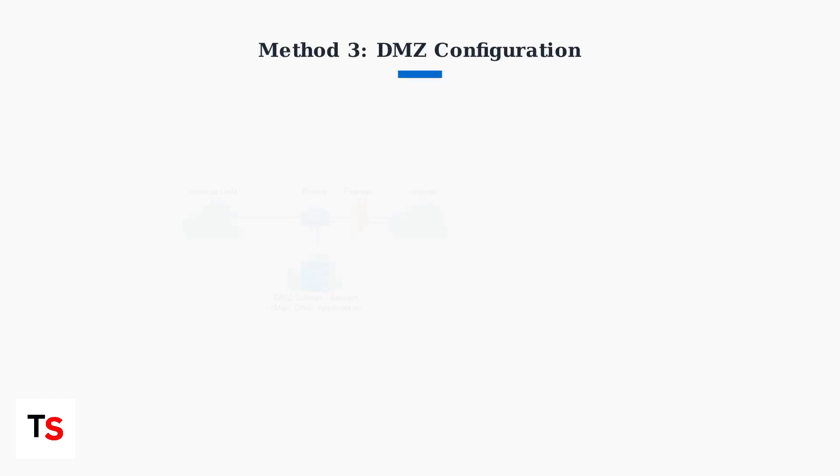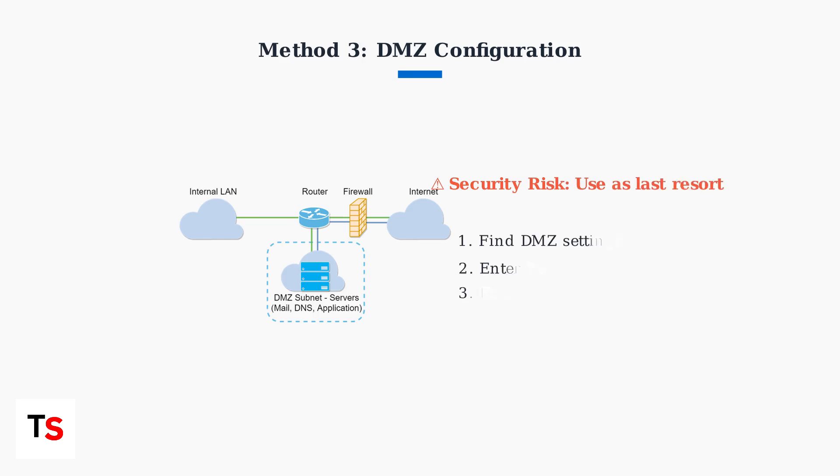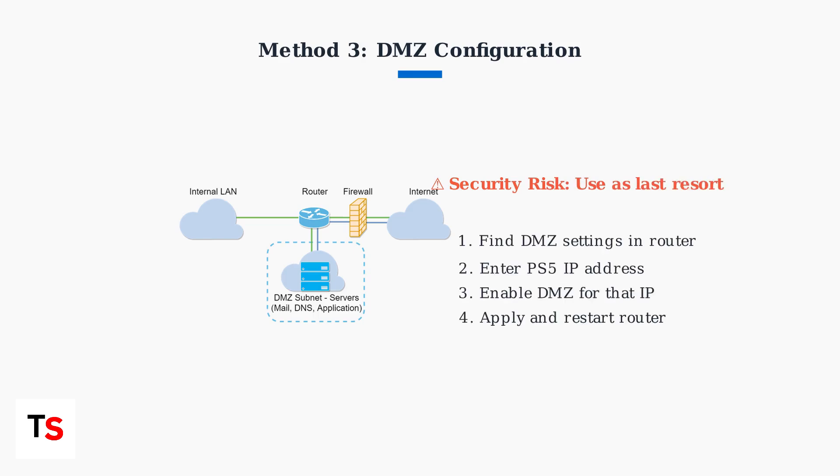As a last resort, you can place your PlayStation 5 in the router's DMZ, or demilitarized zone. This gives unrestricted internet access, but exposes your console to potential security risks. So use this method only if other solutions fail.